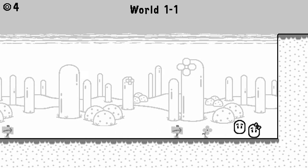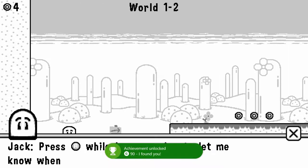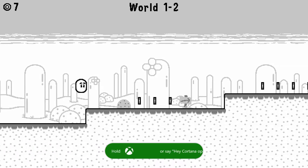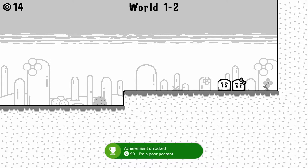There are 11 achievements in the game, and instead of breaking those down I'm just going to tell you how to get each and every one of them. The first thing you want to do is play through the first world — I think that's about 20 levels — until you get the achievement for finishing your first world.